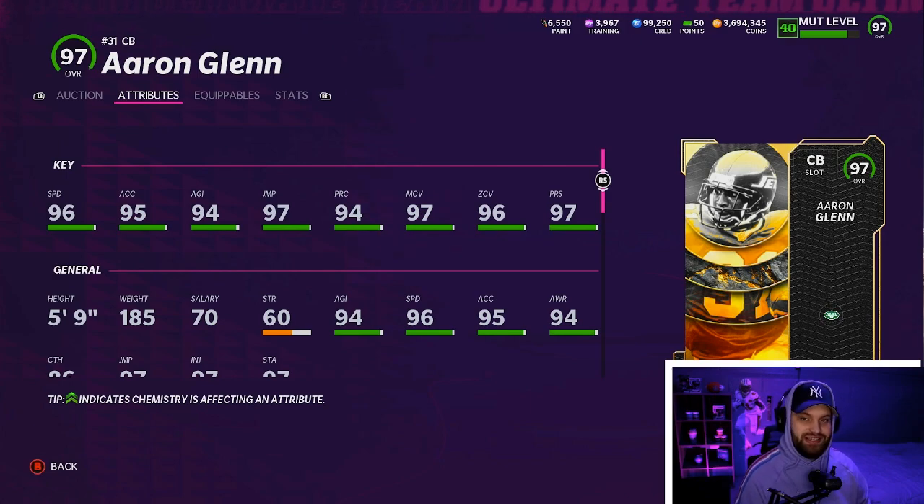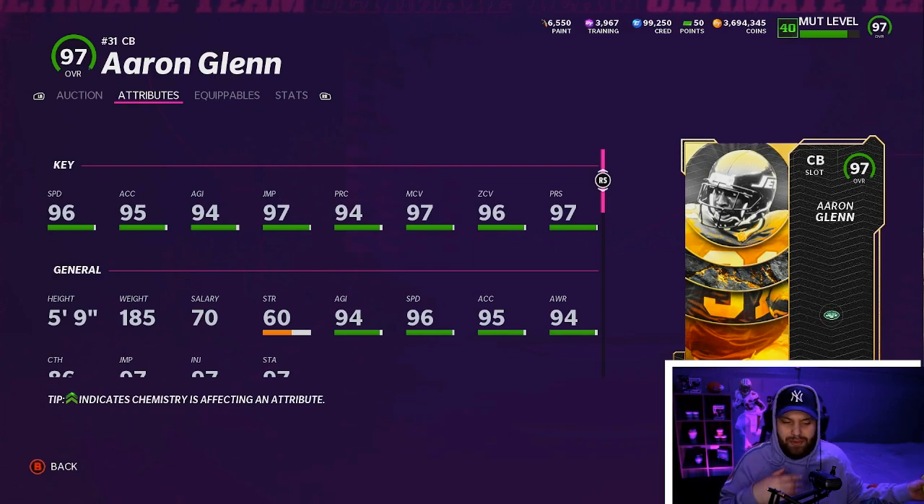He is good at everything besides being tall, which is kind of unchangeable. He has 99 speed on any theme team, good agility, good acceleration, really solid jumping too. He has 97 man, 96 zone, and 97 press. This is a card I've actually gotten to use a lot — I've been playing squads lately on stream and the guy I play with, one of my mods, has a Jaguars theme team and has Aaron Glenn in the slot.